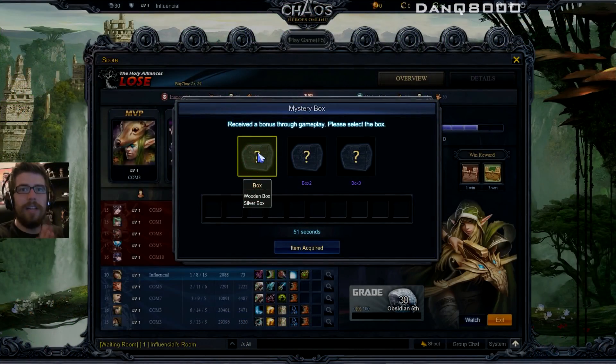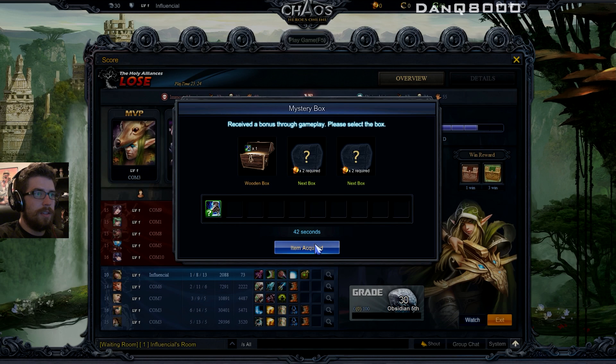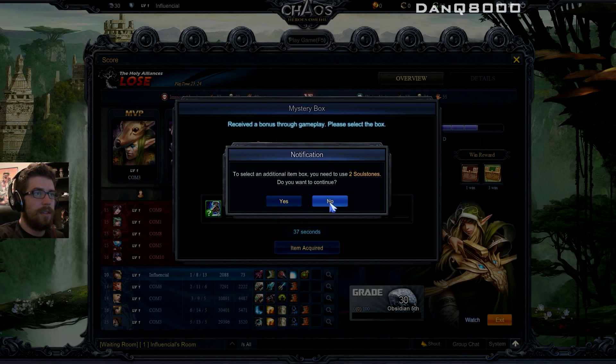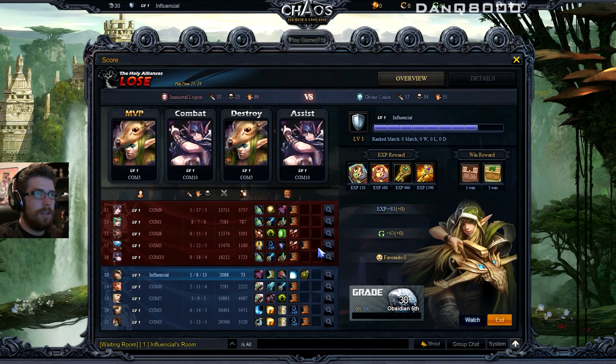So that's all I can show for now, but before we end it I get to pick a mystery box - let's go with the one on the left. Sealed Blade Magic - okay, whatever. So that was some Chaos Heroes Online. Don't forget you can go down to the description at any time to sign up for the beta, and I have five codes to give away - don't forget that.